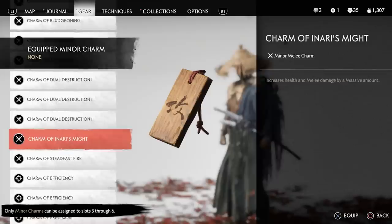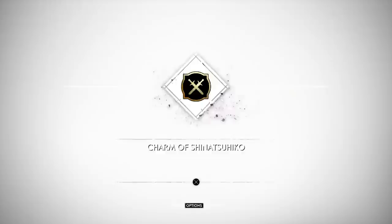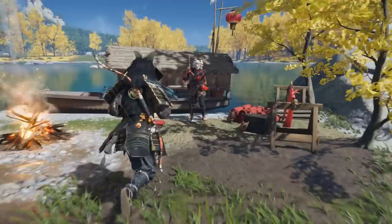Another thing I fully recommend is to complete side objectives, especially ones that give you charms you don't already have. Last year I made a full top 10 list of the best charms in the game that I still recommend today. These are going to be super helpful for making builds ready for Iki Island, and more importantly they will make sense for some of the items in new game plus, especially for some really amazing synergies that I'm about to showcase.